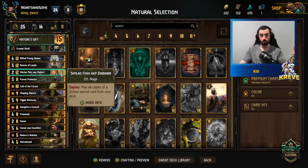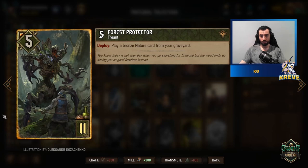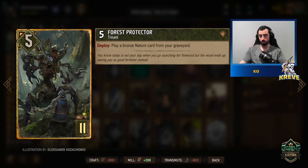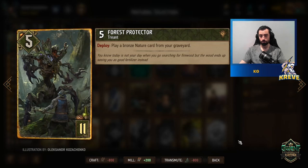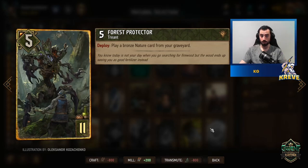Simlas is a good first-round card and can really catch your opponent off guard with the amount of points you can generate. Forest Protector gives extra removal options — play a bronze nature card from your graveyard, and since it's a Trent, if you play Nature's Rebuke and kill something, it gets boosted by two. It gives us more access to nature cards and helps us take advantage of our Symbiosis tags.